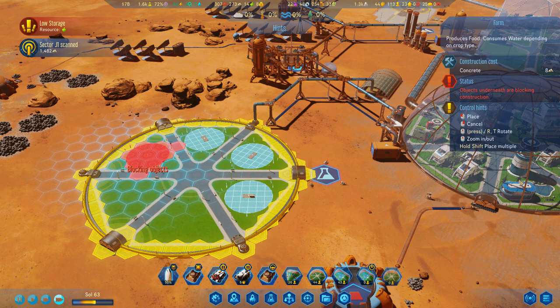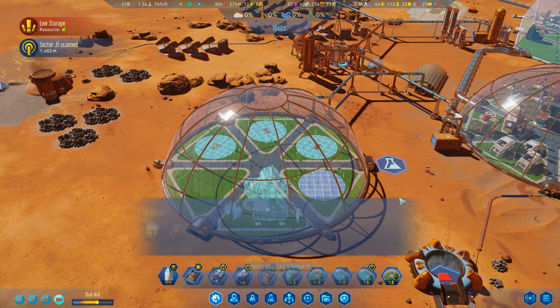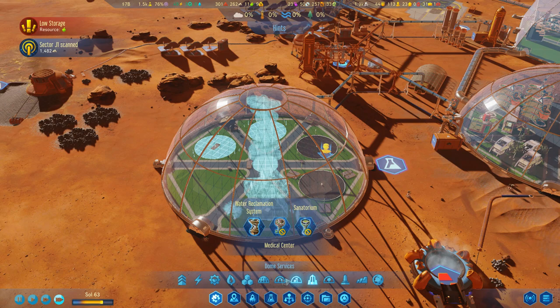How many jobs does each one of these offer me? Six for each work shift. We may need to build some apartments in this general vicinity — that's probably okay, so let's go ahead and build some of those apartments just so you can fit a lot of people in here. That's going to be a load of farms and it's going to consume a load of water. But we can reduce that substantially by making use of a dome spire with the water reclamation system right there, and that's going to reduce the amount of water used by 70%, which will make my life a heck of a lot easier.